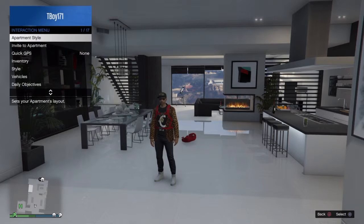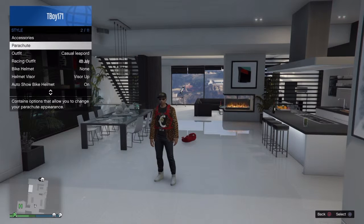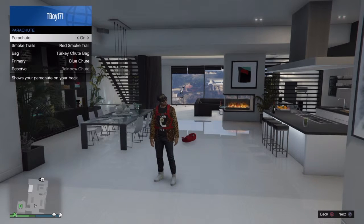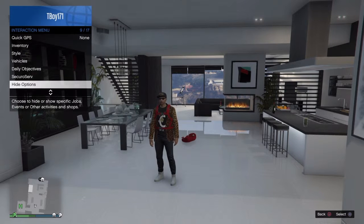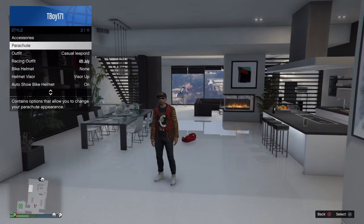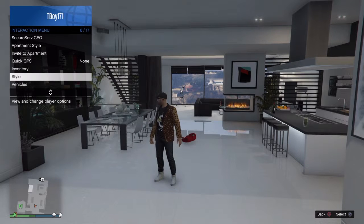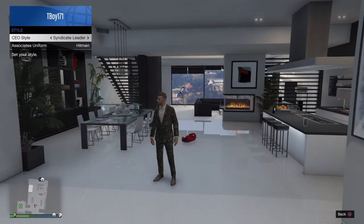I'm back in my apartment and today to do this glitch, pretty much what you want to do is make sure you get your parachute turned on. Once you've done that, go to SecuroServ and register as a VIP or a CEO. Once you know that you're a CEO or a VIP, go back to your parachute and turn it off — make sure that's off.